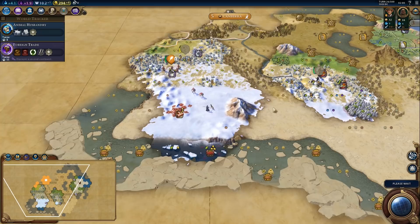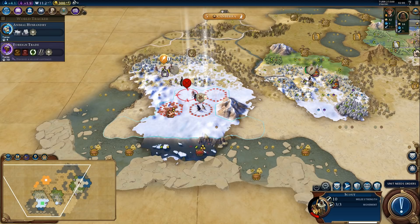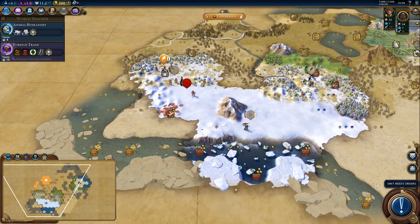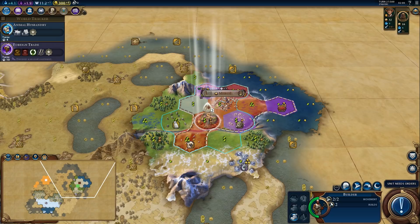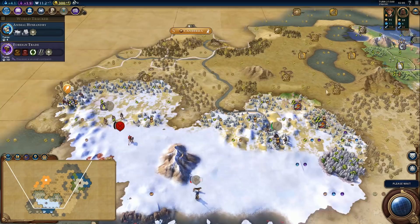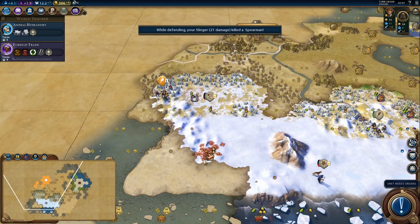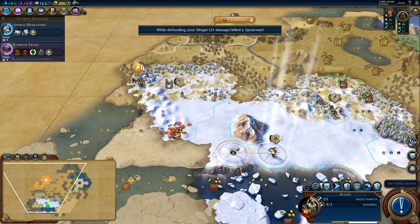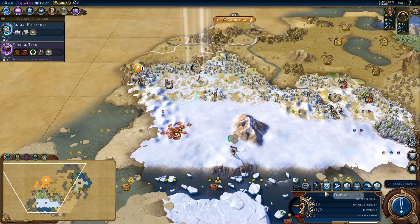He actually moved towards us, which is not a good thing. Let's move away from him. Can we improve the silver yet? Yes, we can. He attacked us — this gives us the archery boost, very nice. And it also gives us a promotion — let's pick up the promotions right away, we definitely need the heal from them. We'll grab ranger on the slinger — plus 5 ranged strength versus land units.